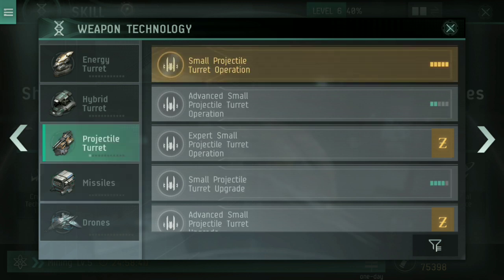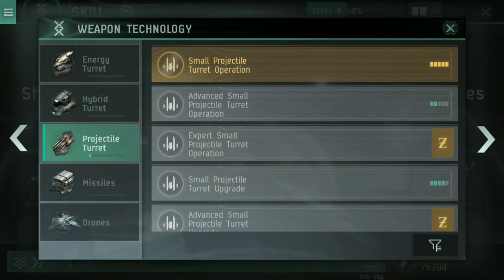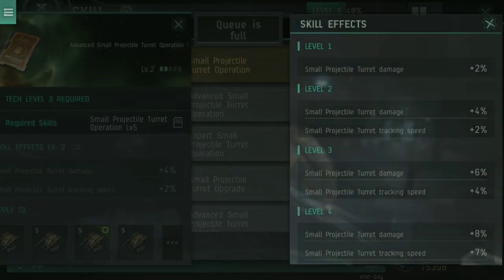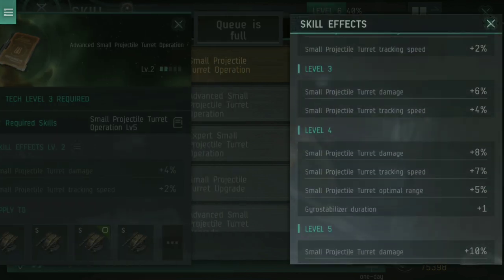The first one to start with is small projectile turret operation. Every level of this increases your turret damage, your tracking speed, and your optimal range — it just makes you better with those turrets. Once you've got small projectile turret operation to level five, you can then go into advanced, which continues that thread of extra damage, extra tracking speed, and extra optimal range.